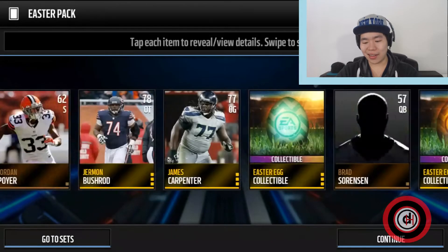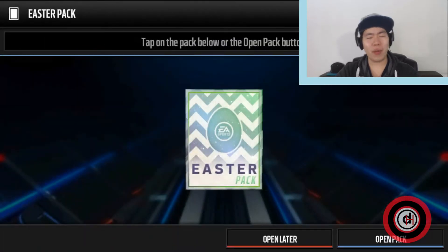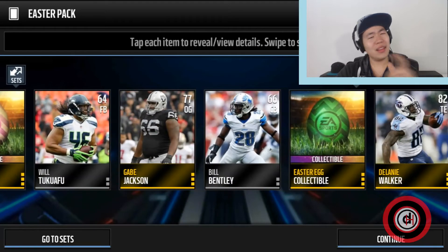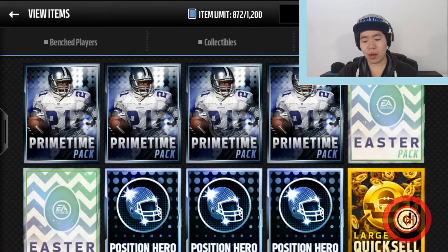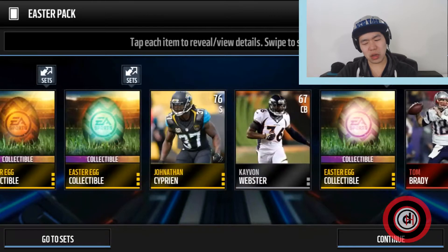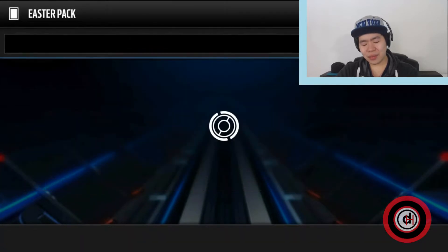Devonta Freeman — that's good! Another egg, can I get another elite? You can trade in 20 eggs for a random gold Easter player, then trade five gold players for an elite, and then trade five to ten different elites for a random legend elite. I'll show you guys afterwards. And — Tom Brady elite! I got three elites, that's pretty good. These packs have been fire for me!